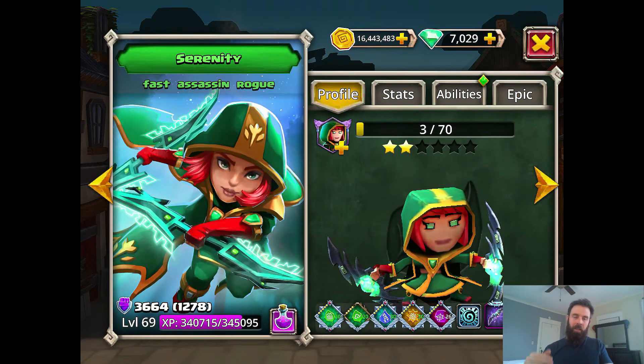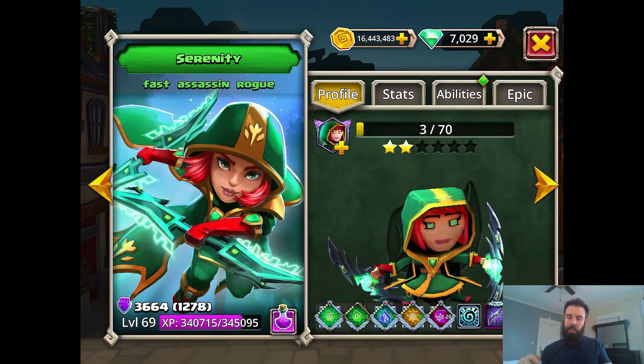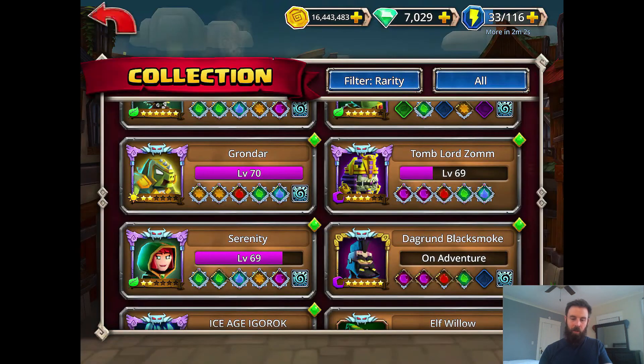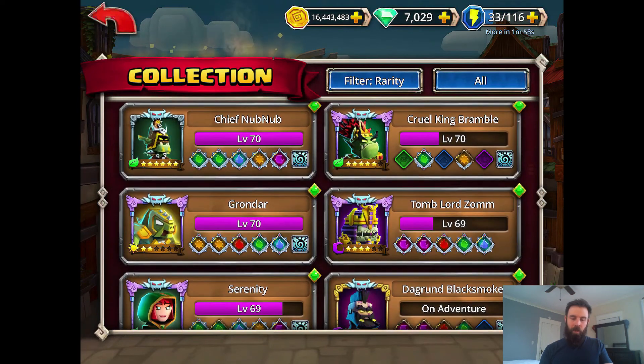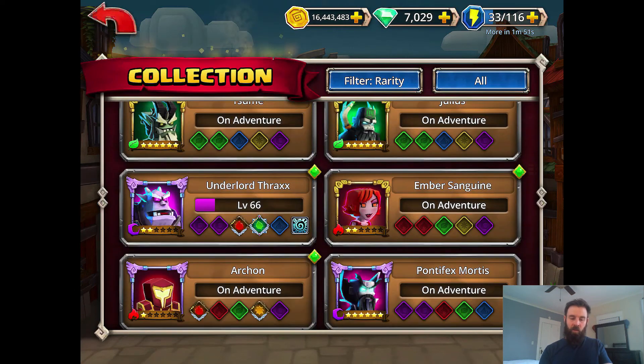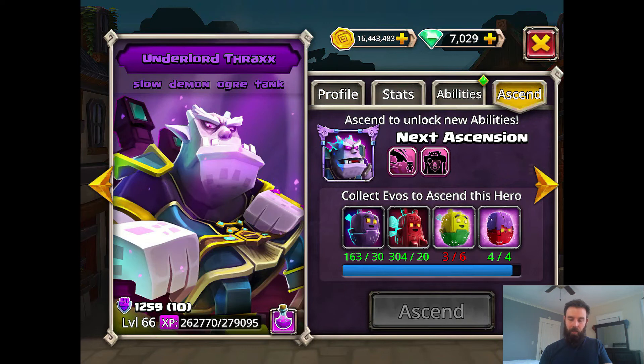Overall, that's the high level for Serenity. She adds a lot of survivability and a lot of damage to your team. All that null magic is really helping to stop the enemy team from building up buffs. She has a good place in a lot of different teams, especially those that utilize melee attackers. My main focus right now is Grandar and Serenity — I've got both fully ascended. Underlord Thrax will be my next; I've got a good path and I'm working my way there.